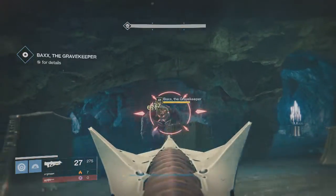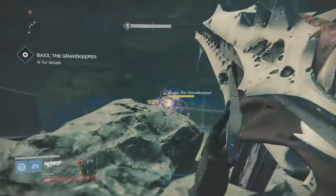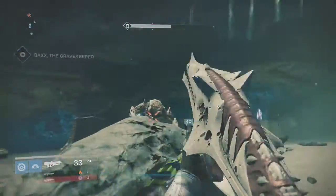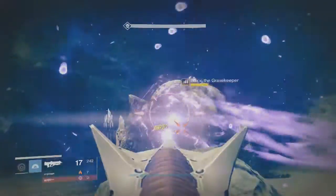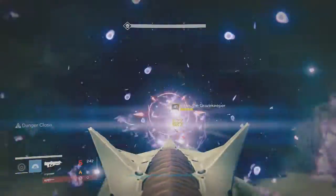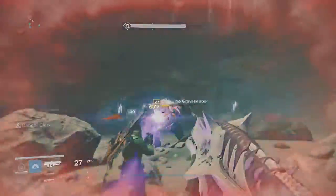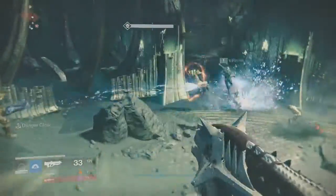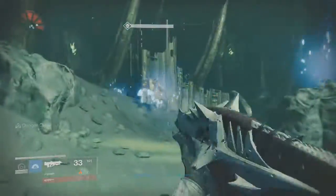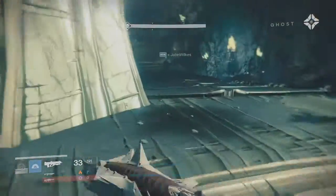Once you get to the crystal, you'll have a small little boss fight with an ogre. You do not have to kill him — you just have to get him within like a fourth of his life, and he will be taken by Oryx. Once that has happened, you have pretty much completed the first step of the mission, and then you just have to take a piece of the crystal and sprint through a bunch of taken.